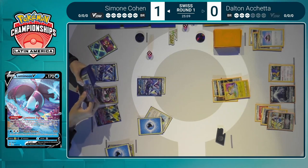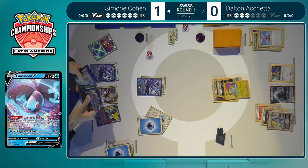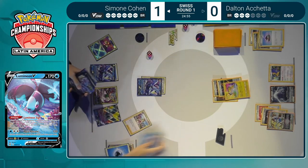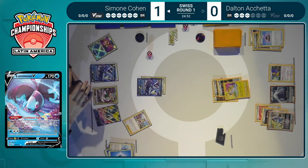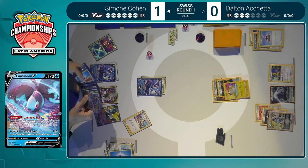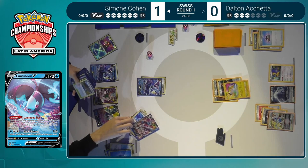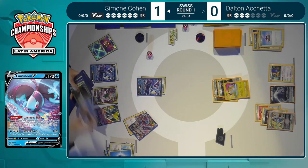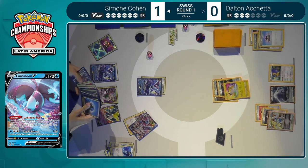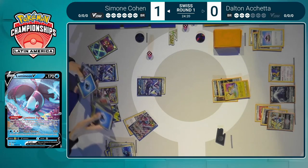But Dalton with a Choice Belt and a Powerful Colorless Energy already on the Lugia could threaten just the win — you could actually get to that point stacking that much damage with the Powerful Colorless Energies. It would require all four of them, but it is possible if Dalton can attach one from hand, Primal Turbo the other two, and that would be how he could win the game on the next turn. There's going to be a dilemma — do you go for Primal Turbo first or not? You want a high chance to draw one of them, but if you draw two, the play becomes unviable because two of them need to be in the deck.